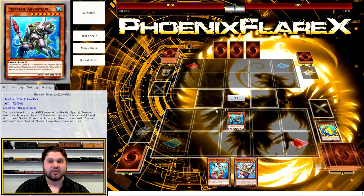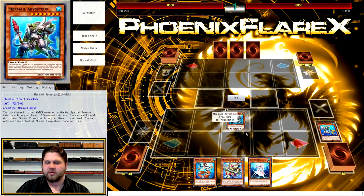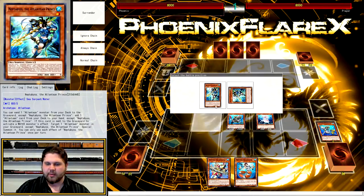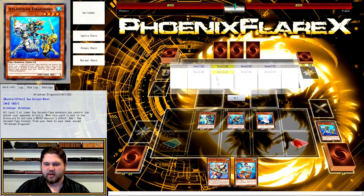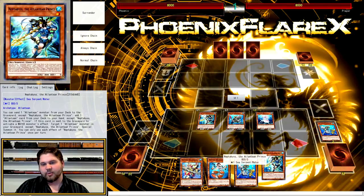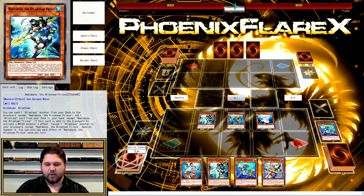You're going to do Teus discarding Dragoons again, and this time off Dragoons you're going to search Deep Sea Diva — it's pretty important that you get Diva. So you get Gund and Diva off of this. Then you Normal Summon Diva and use it to summon Neptabyss from deck. Now Neptabyss activates, sending Dragoons and adding Dragoons. This Dragoons trigger: if you had Megalo in hand, you add Neptabyss; if you had another copy of Neptabyss, you add Megalo. Basically, add whichever one you don't have a copy of.